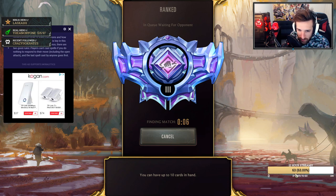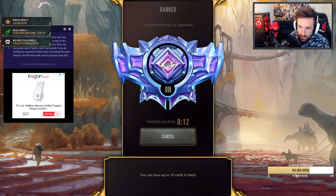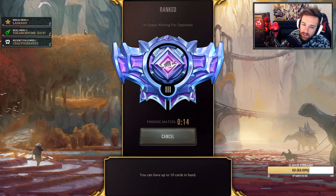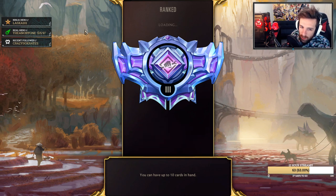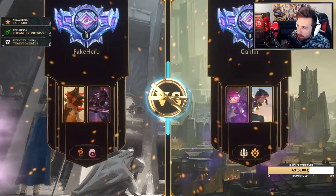I feel like Braum is like when you've easily clapped them and you feel like you're the best - when you're so sure you've won, you drop the Braum. I drop the Shen when I make a four-head play - five-head, sorry.